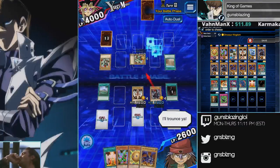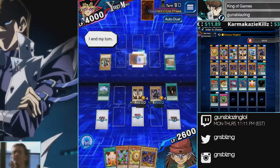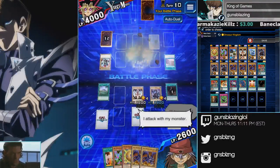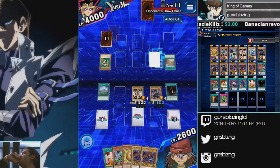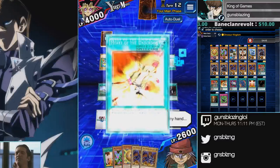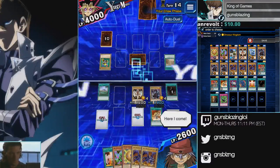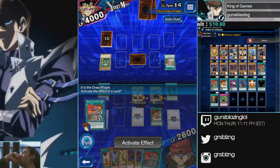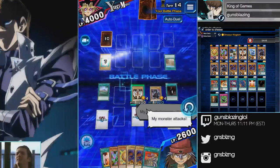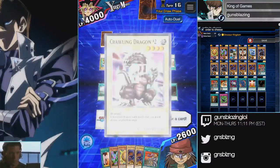Two monsters is enough - you don't need to fill your field at all. I actually shouldn't have used the Abyssal Designator so early - you should use it at the last possible moment, usually. There's about a 1 in 20 chance that his Sphere Bola is at the bottom of the deck or drawn on the turn you go for your kill. Let's hope we pop it before that happens.